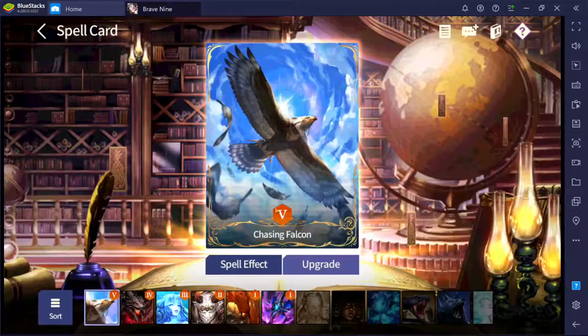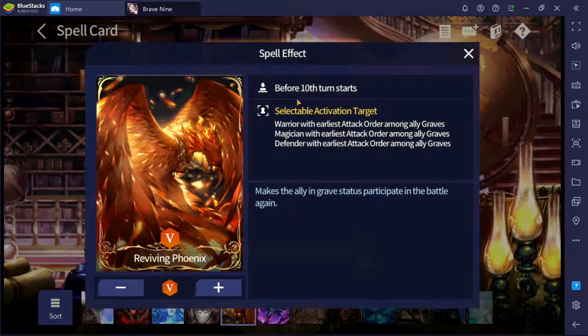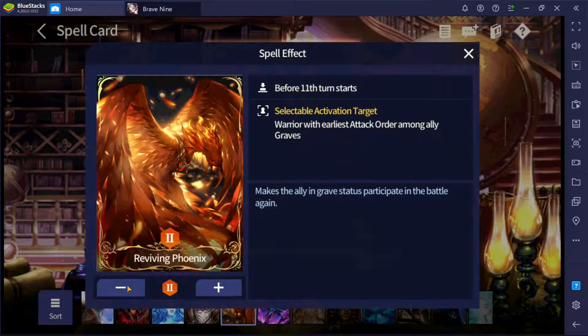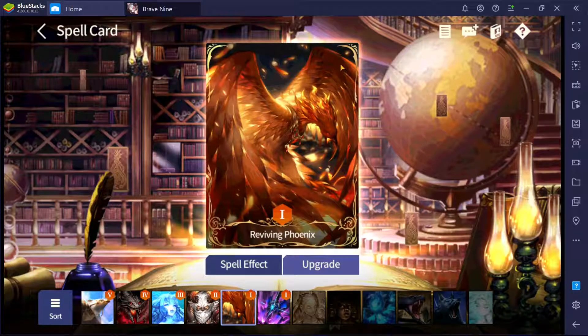The higher you go plus on this spell, the higher the window to revive your units. The problem is the enemy can chain their units to avoid the phoenix being useful. For example, at level five on your ladder card — before turn ten — the enemy can chain their units after turn ten and then kill your ladder card at turn eleven. I think they should swap it so that the higher the plus level, the better the turn window, but I don't know why they went this route.